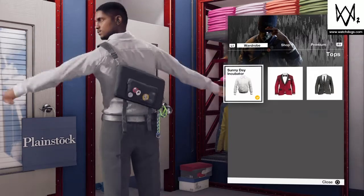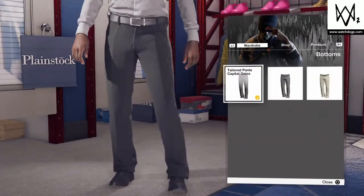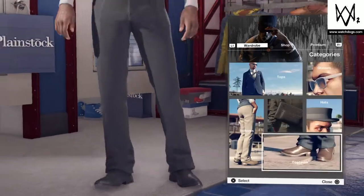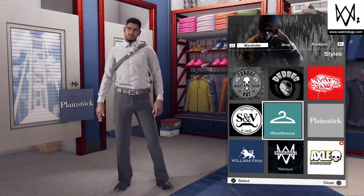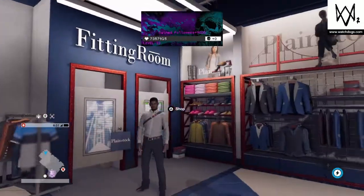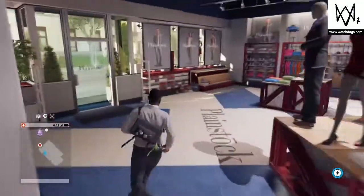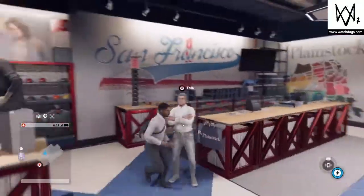At William Finn, put on the Sunny Day Incubator for the shirt, then put on the tailored pants. For the shoes, put those on as well. For glasses and hat, take both of those off. This is outfit number five, the last outfit. I hope you guys enjoyed this video — if you did, subscribe, leave a like, and I'll see you guys in the next video.